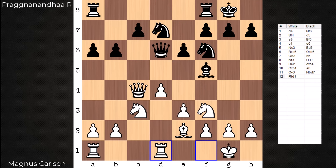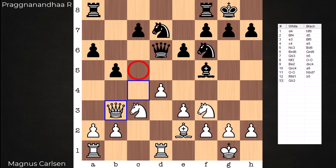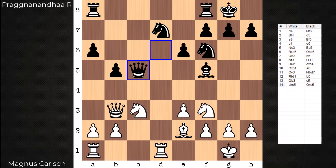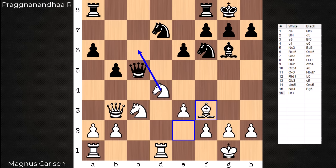Pragg plays b5 here, kicks the queen away from controlling c5, and only now plays c5. How is this different? After takes, takes — no follow-up knight e5. There is a square for the knight though. After this capture, d4 is now available. It gets there with tempo. Bishop g6, and now that the knight is on d4, a new move is available for the light-square bishop. We're seeing white coordinate on that sensitive c6 square and target the rook in the process.